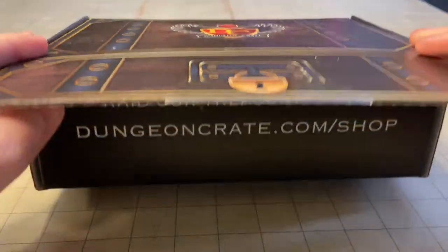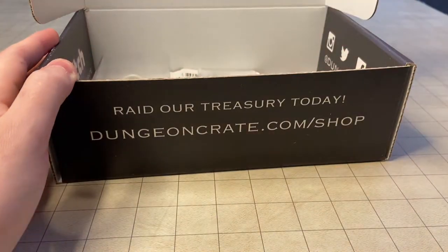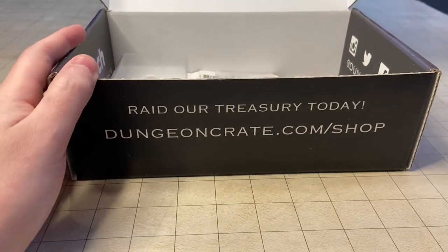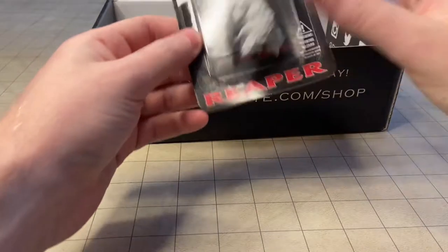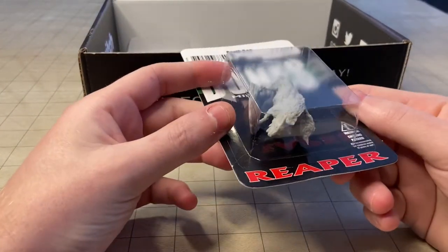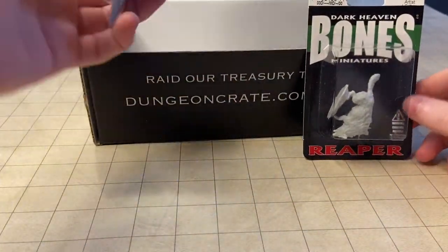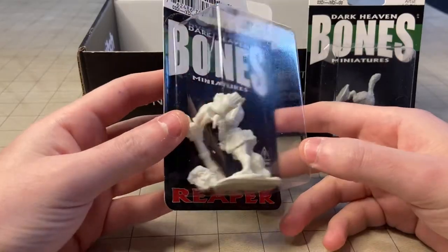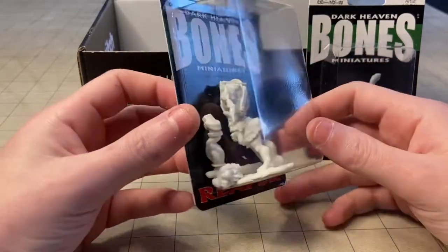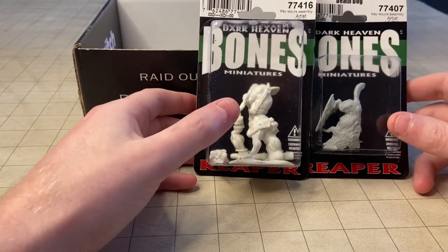Let's open her up and see what we got. Get rid of the tissue paper. First thing — another Reaper Bones mini, looks like a death dog. And we got a second mini as well — a Fomorian Giant that comes in some pieces. Looks pretty good, so two minis already. Off to a good start here.